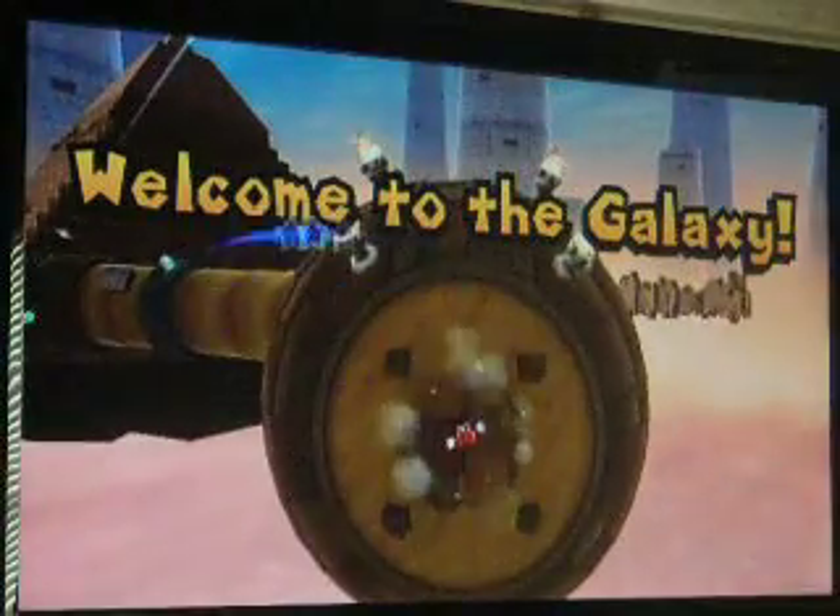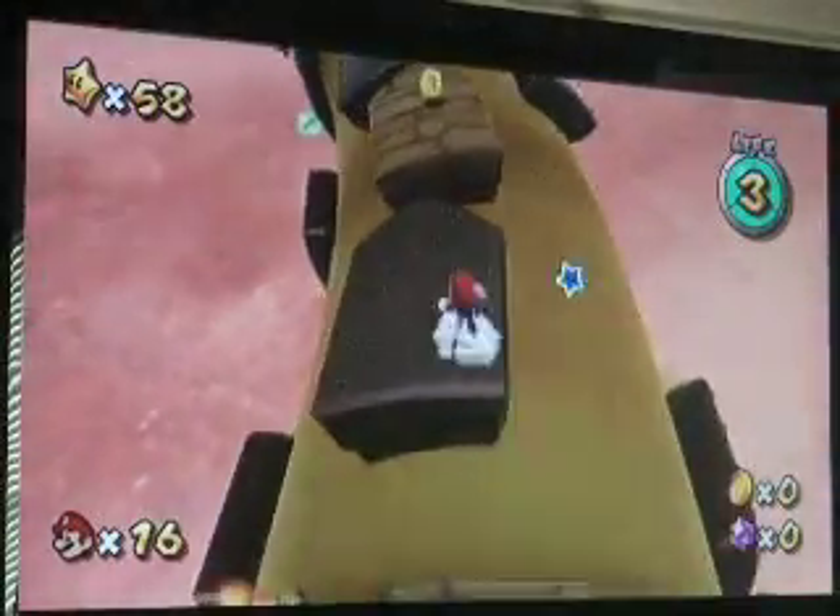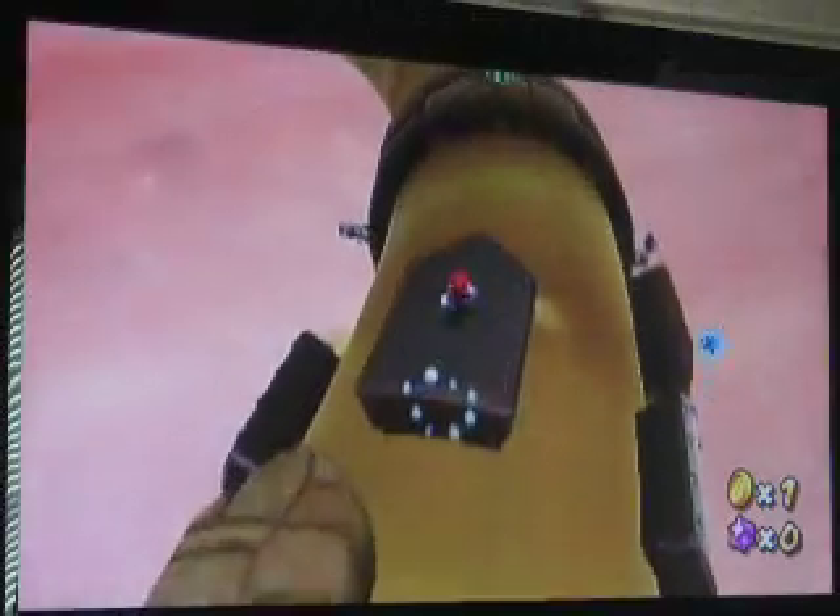Starting off, you got the same starting spot as the first star. Different blocks to work with though. The sand's moving backwards instead of forwards, so that's a nice change.